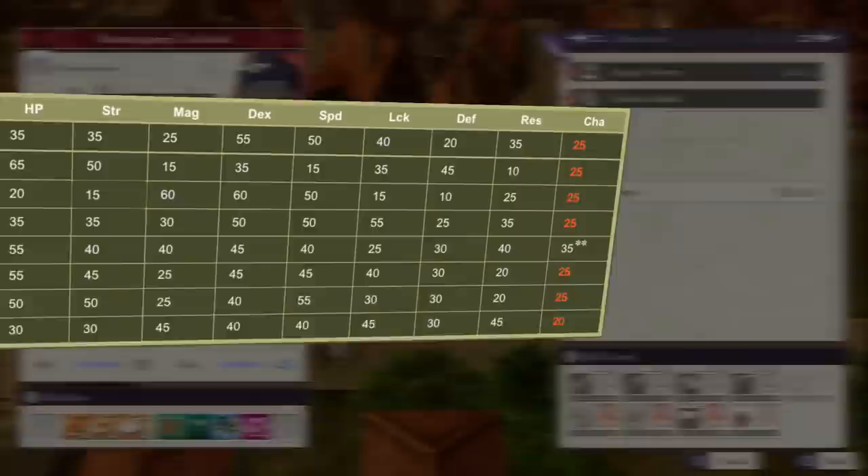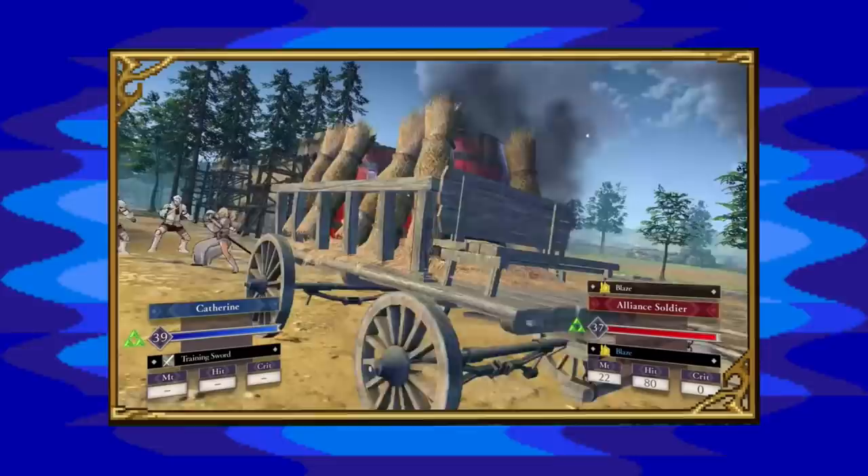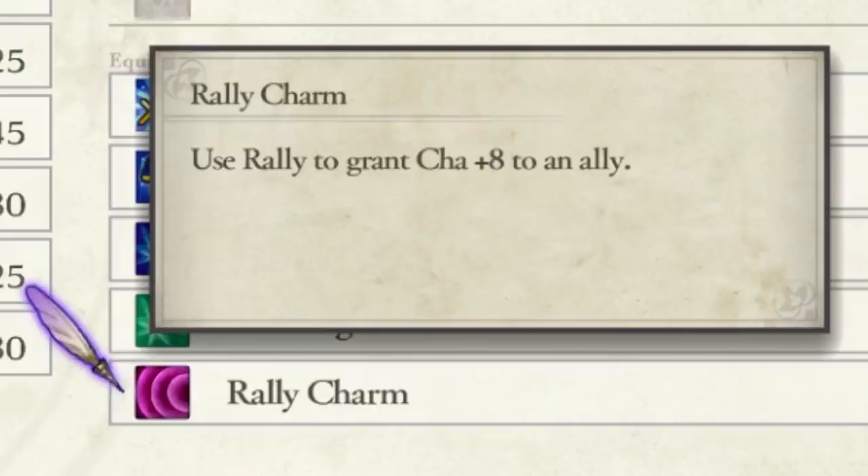Units with low to middling charm growths like Linhart, Kaspar, Lysithia, Raphael, Ashe, Ignatz, and Cyril are going to be shaken, rattled, and rolled if put in range of an enemy with a battalion, and they're also going to severely struggle connecting any offensive gambits themselves. Manuela's Rally Charm is of note here, as its plus 8 to charm boost can give an easy target of enemy gambits a potential 40% boost to avoid, as well as this same boost to connect their own gambit.